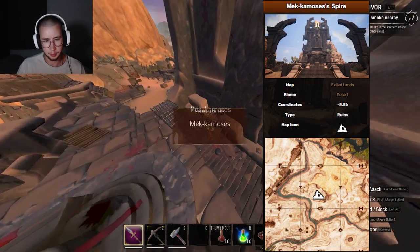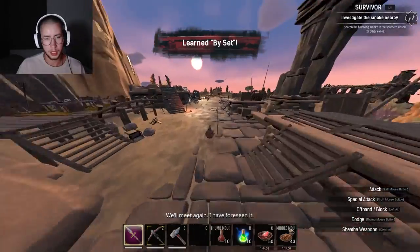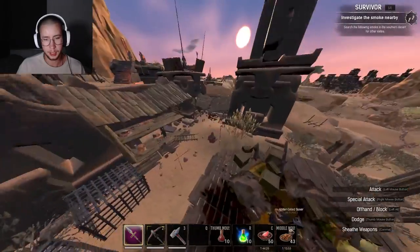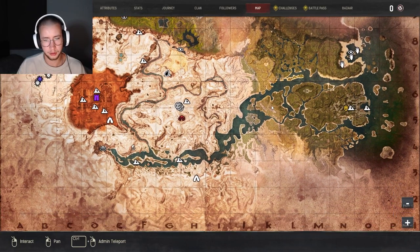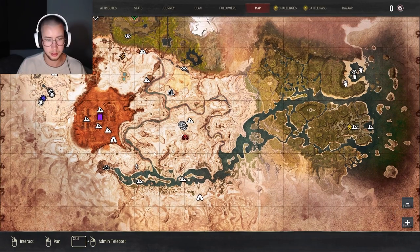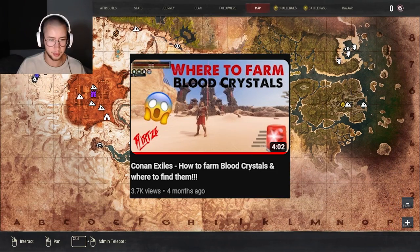From there I like to go to Mechamosis, where I can learn Set and also buy a Black Blood Tool and a Legendary Weapon. If you want a video for the Blood Crystal Golems locations, Flirtz did a good video on a few of the primary locations.